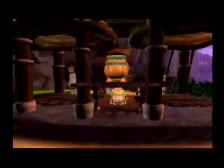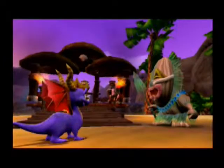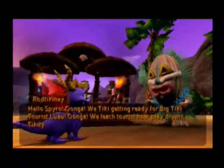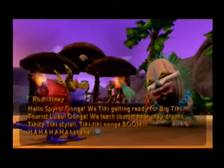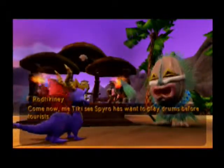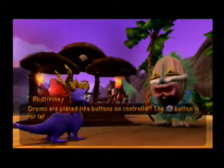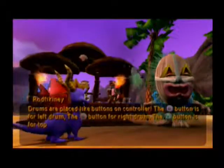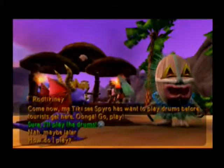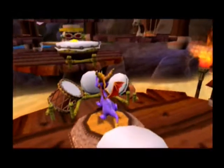What is this? How do I play? Drums are placed like buttons on controller. The square button is the left drum, circle button is the right drum, triangle is the top drum, and X button is the bottom drum. Spyro has one to play drums before. I should have listened to that — whatever. So it's probably going to be like a Simon Says type thing.